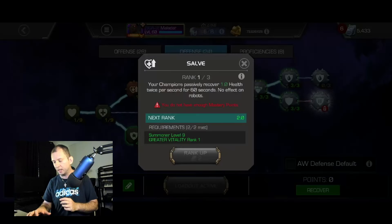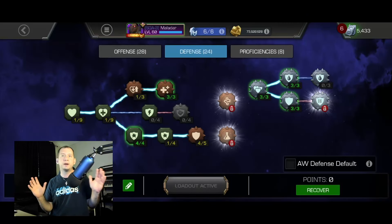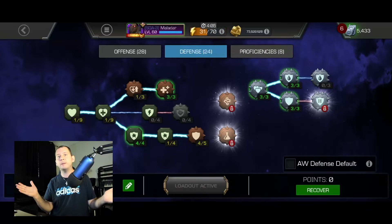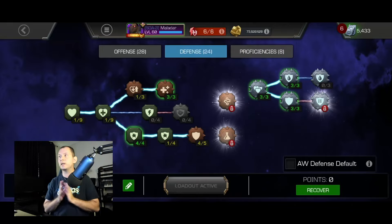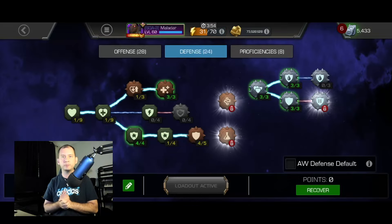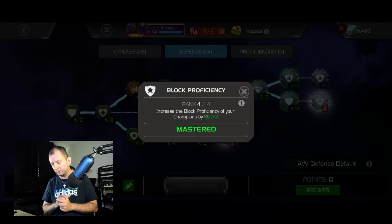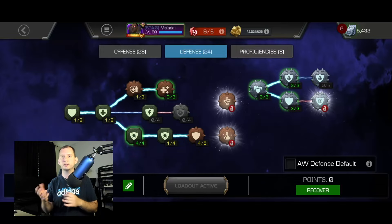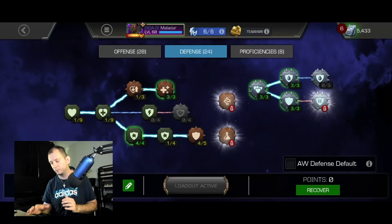Another tweak I've done is taking the two points from Sault and popping them into Stand Your Ground. I don't always block heavy hits, but in that one moment where I'm not fast enough to dex and they're about to slam me with a heavy, now I have a chance to not get my block broken. If I would recommend anybody one mastery in the defensive tree, it's this one. It increases your block proficiency by 800, so you take considerably less damage from blocking any hit with any champion at all times.